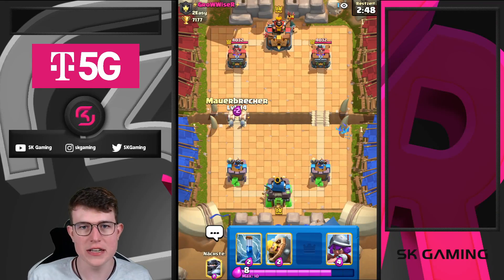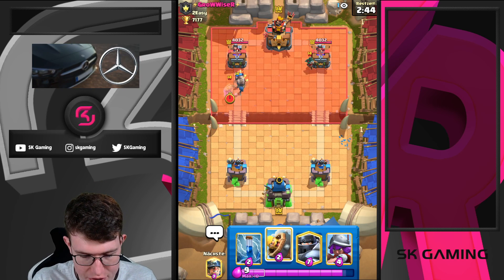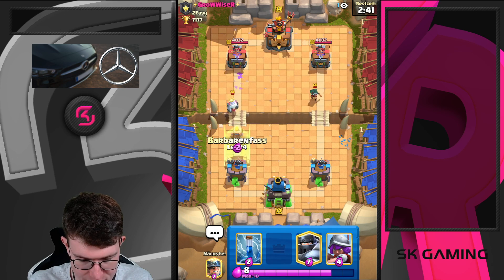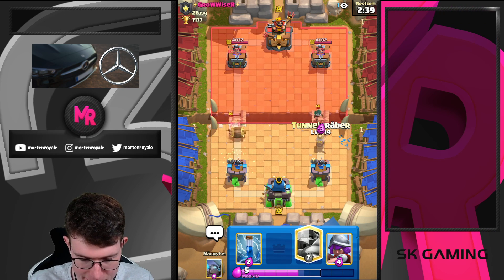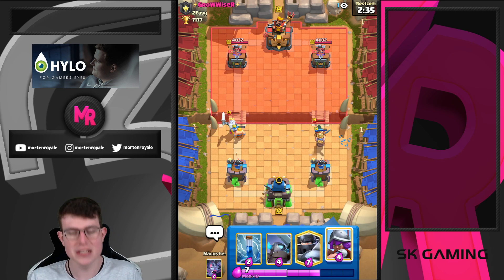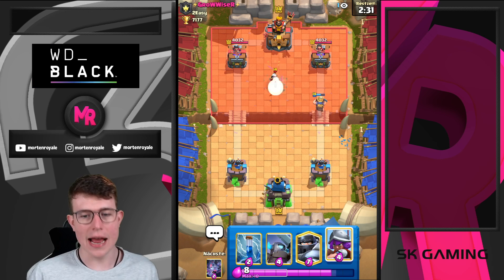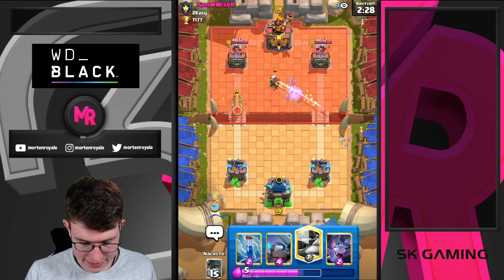Here we go guys, first game. I'm just going to go for the Wallbreaker, deploy at the bridge, and try to apply some pressure. Going Miner defensive here on top of the Bat. Looks like it's going to be at the bridge. We're trying our best to beat this guy with the Mini P.E.K.K.A. plus the Maganite deck.